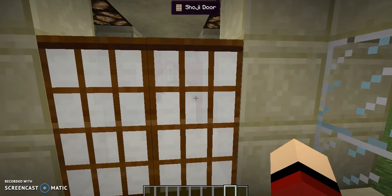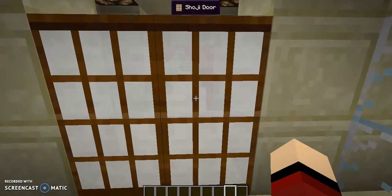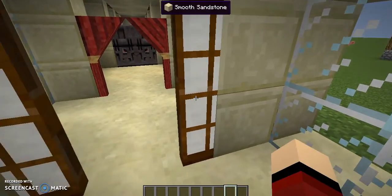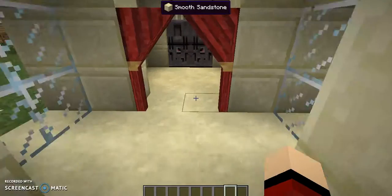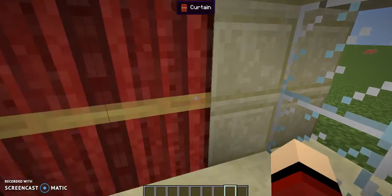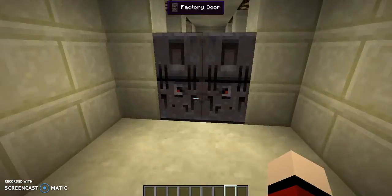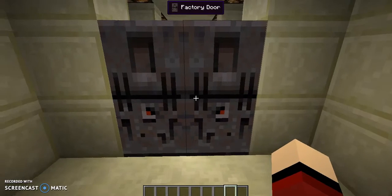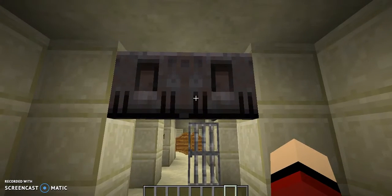Then we have these — I don't know how to pronounce it — Shoji doors, I think that's it. They have a nice sliding sound. Then we have some curtains and they just shut, don't make any noise.